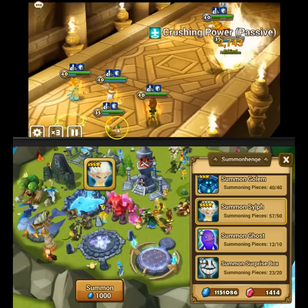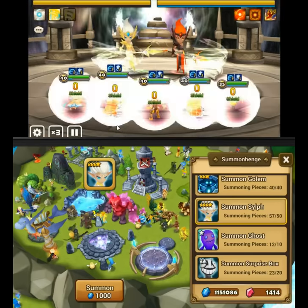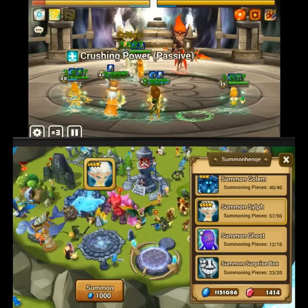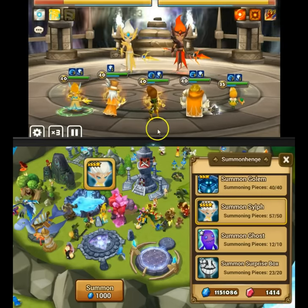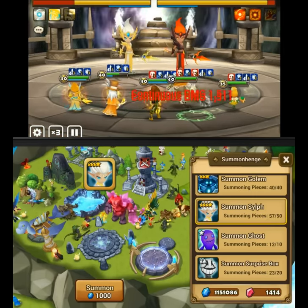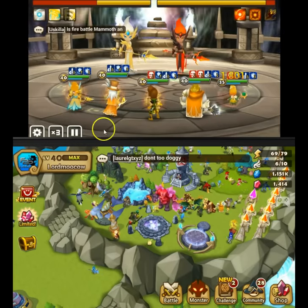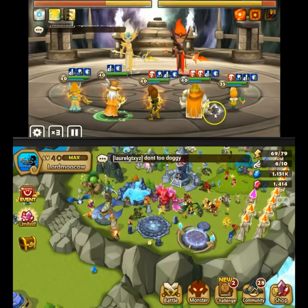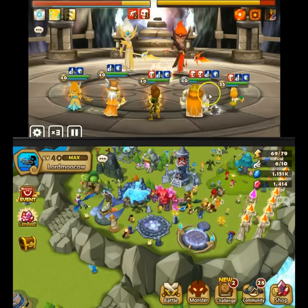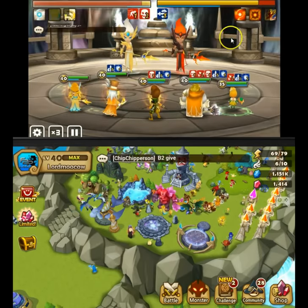The skill ups for other sylphs are really good — Briand, Tyron, and Shemitee are all good sylphs and good characters in their own way, so the skill ups are very useful and Aridas is a good monster in its own right. Use your best monsters, go for survivability and crowd control, and good luck beating B3 with that dark sylph doing its massive attacks.